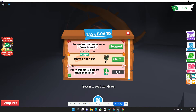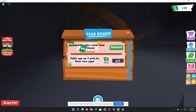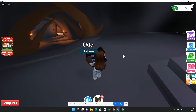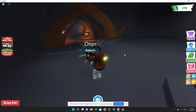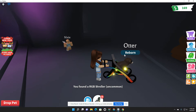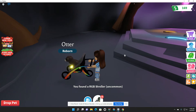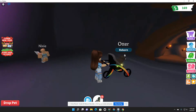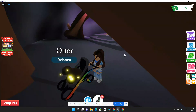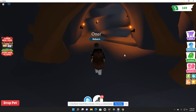And now I can open up this. So it just gives you a pet, it looks like. Let's shake it, shake it, shake it. Let's see what we've got. Look what we got — we got an RGB stroller! That's a pretty cute little rainbow stroller. Goes perfect with my neon otter.